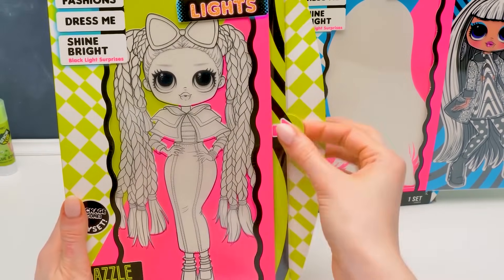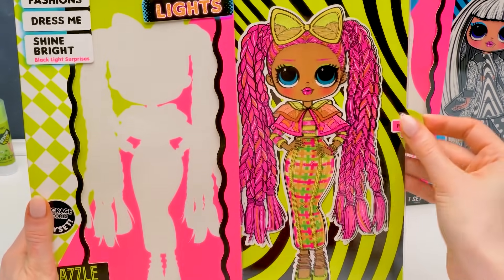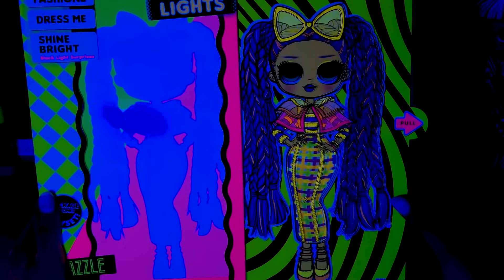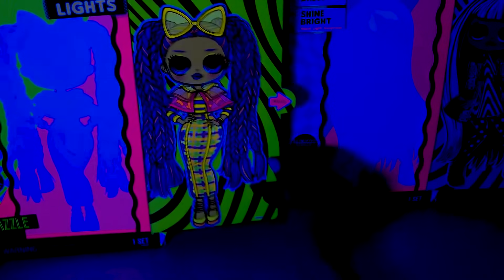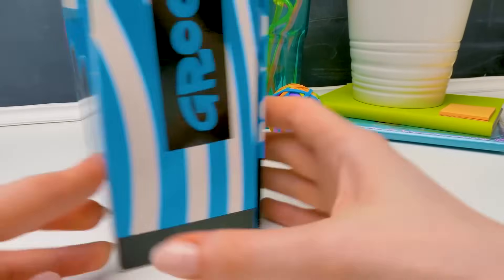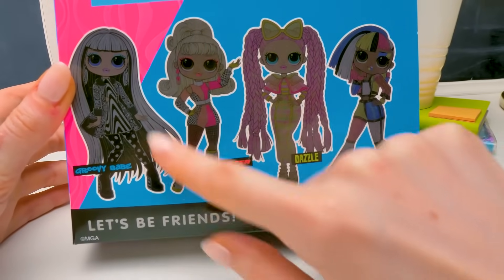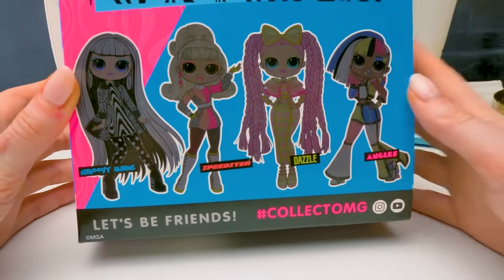Let's add some color for Dazzle. What a bright girl was hidden in here — a breathtaking sight! In total, there are four dolls in this collection. Apart from those we're gonna unbox today, there are also Speedster and Angels. We'll definitely collect them later.